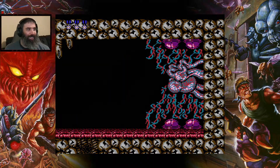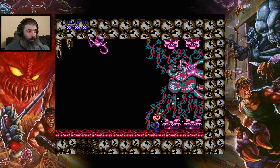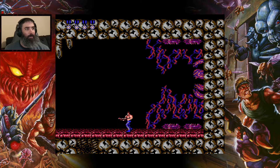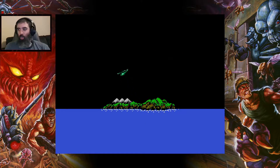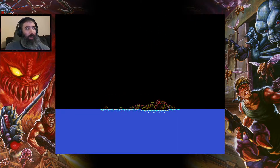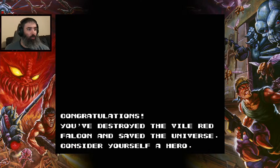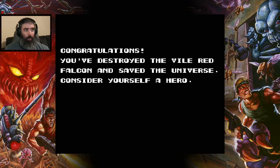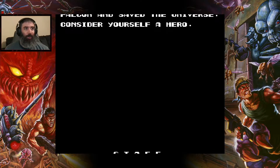Yeah, that's the heart — and it was easy! All right, thankfully the last boss isn't that hard. I think that was the last boss. All right, we did it man! I had to do it with the Konami code though. 'You've destroyed the vile Red Falcon and saved the universe' — god damn, not the earth or the planet, we saved the whole universe. Consider yourself a hero!